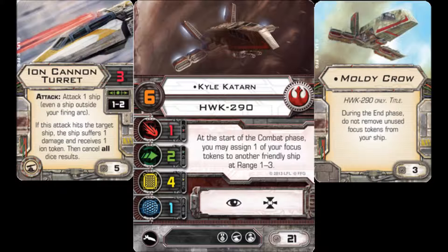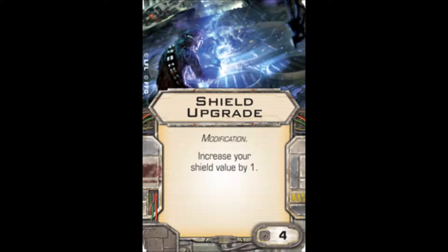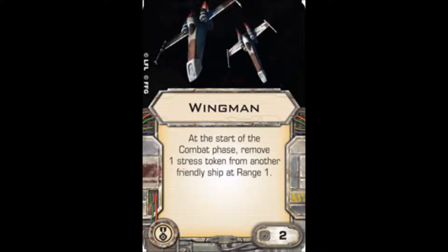In larger points games — beyond 100 to 150 is typically where Kyle earns his points. In those games I like to give him a shield upgrade, which is another 4 points, so this is getting really steep really fast. I also like to give him Wingman, which says at the start of the combat phase remove one stress token from another friendly ship at range 1. It's only 2 points for Wingman, and it boosts his support capabilities even more, making anything that helps the army around him well worth it.